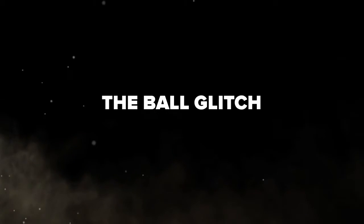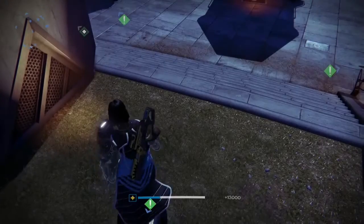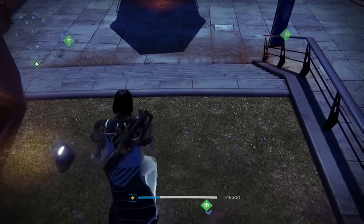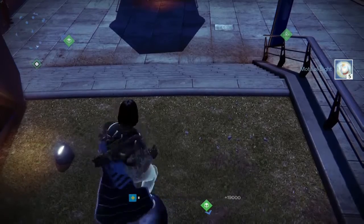Hey, what's up everyone. I hope you guys are going to enjoy the ball glitch where you can also get unlimited Motes of Light and unlimited experience. As you can see, the little ball that's in the tower — you basically find it; it's usually right where the bounties are. Jump on top of that ball and you'll be able to get unlimited Motes of Light.